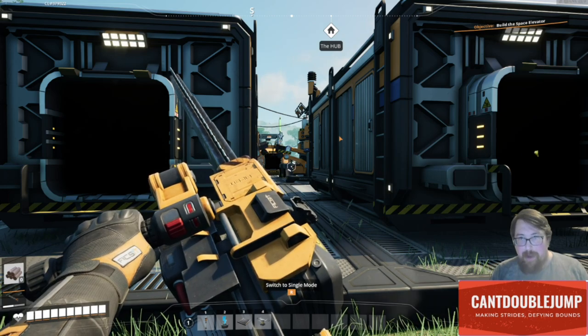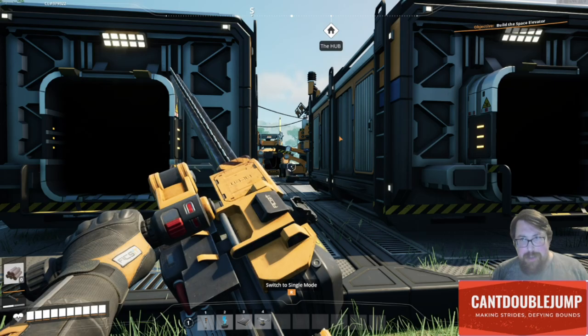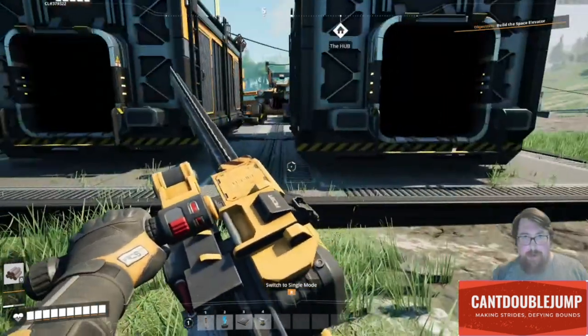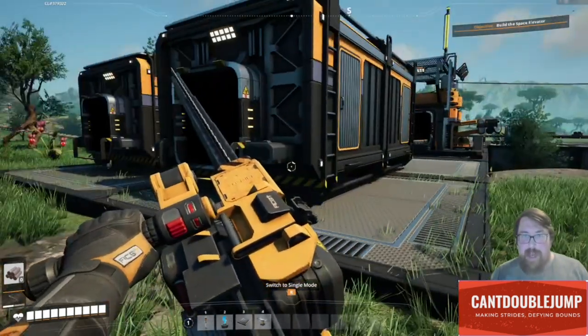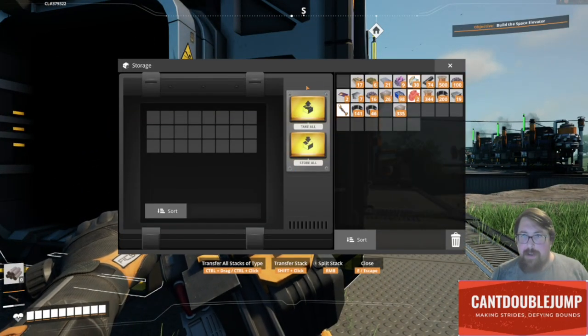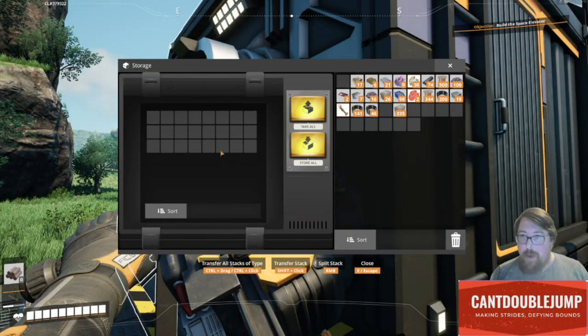Early power in Satisfactory is all about biomatter — all the leaves and stuff. So at quite an early stage I have built this setup. There's a storage container which has all my leaves — which are all gone, so I need to rebuild and replenish that — and this one will have all my wood.